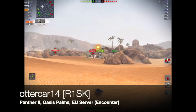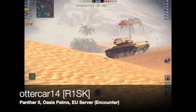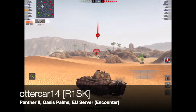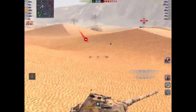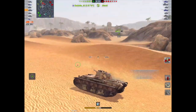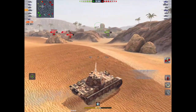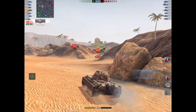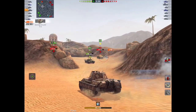Next up is Autocar14 from Clan Risk, rolling out in the Panther 2 on Oasis Palms, EU server, in Encounter mode. As I was trying to explain, with the introduction of so many tough premiums in tier 8 — like the IS-3 Defender — the tank has been slightly power creeped, and that's where it struggles. It does truly belong in tier 8, but it's now outclassed, outgunned, and outarmoured. And the Panther suffers the same fate in tier 7.